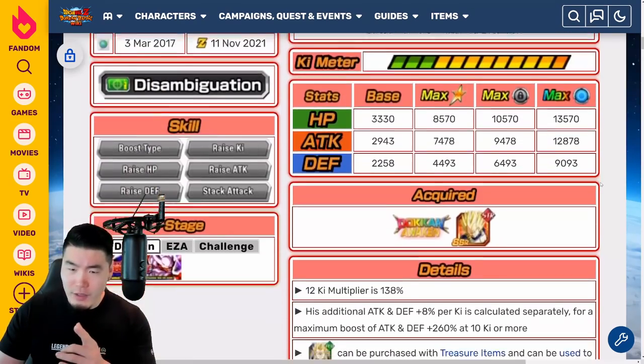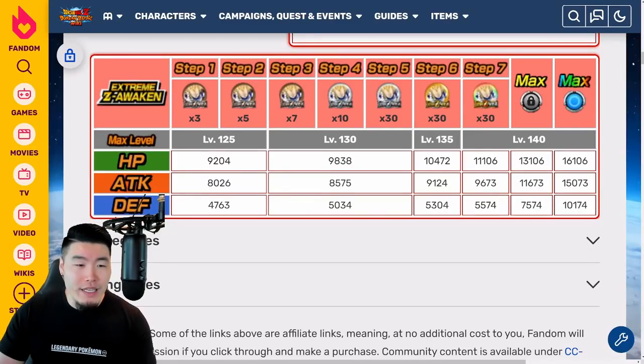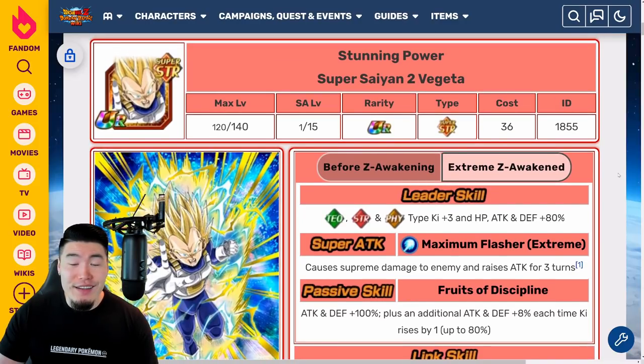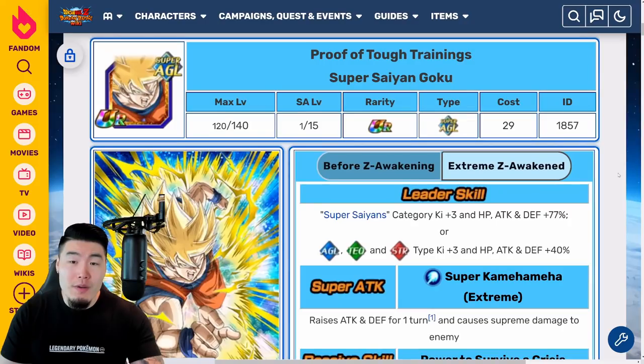His stats are not going to be that impressive — actually, with the Extreme Z Awakening, 15,073 attack is actually quite good. It's not as good as a token fest unit or anything like that, but 15,000 is still very impressive. 10,174 defense is not bad at all, and 16,106 HP. So this guy should be hitting pretty hard when fully Extreme Z Awakened, and with a couple of dupes his defense should be quite solid as well.